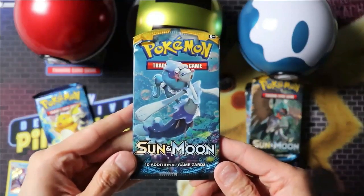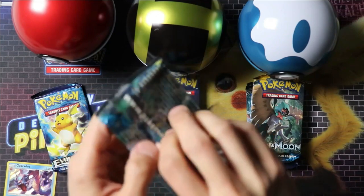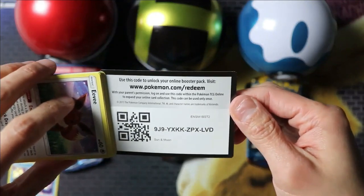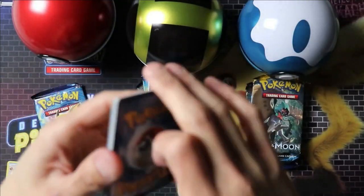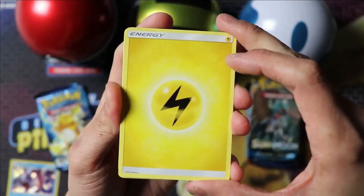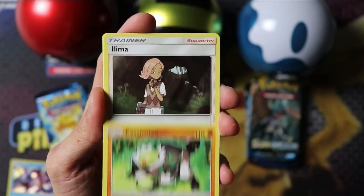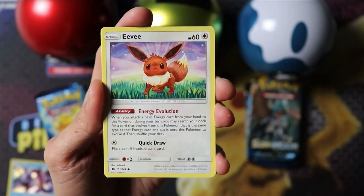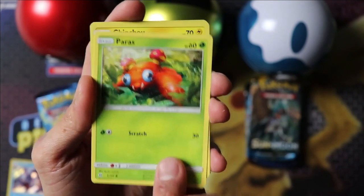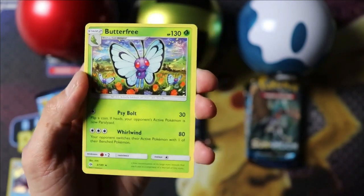Sun and Moon base set. Pokemon Catcher, Peasimion, Eevee, Dupider, Poliwag, Pearis, Chinchoo, Crookedile, and Butterfree.